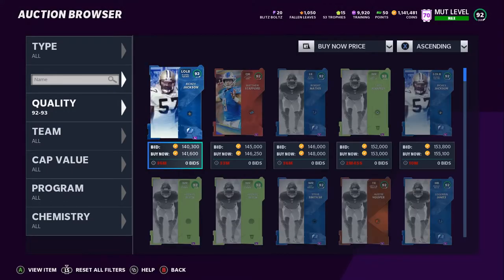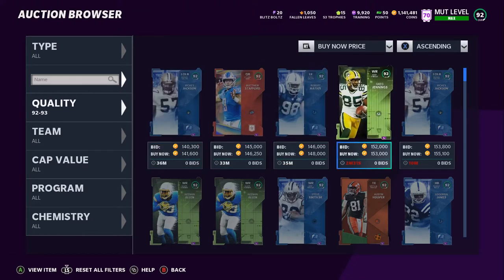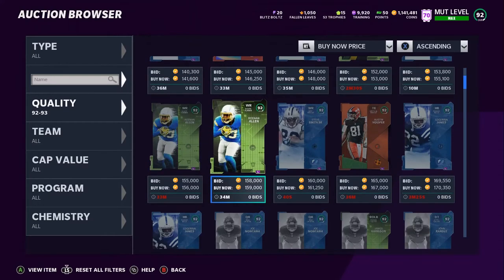I held on to him for a minute, which is another big reason why I didn't fully power him up. But as you can see, going over to the 92s, they're going for 140 — sometimes lower, sometimes a little higher. What I'm saying is you can actually get a lower overall card for cheaper. Derek Thomas was going for 250, 240 — I sold mine for 246.